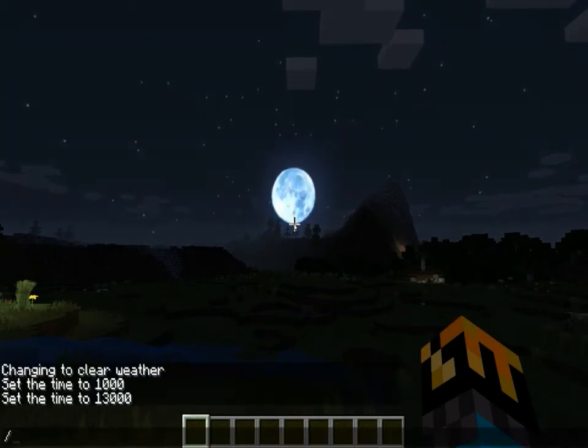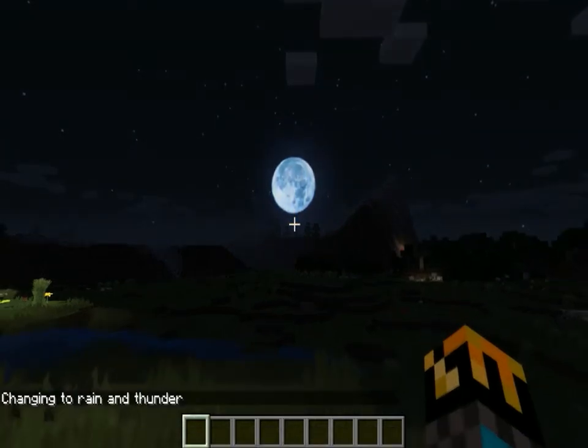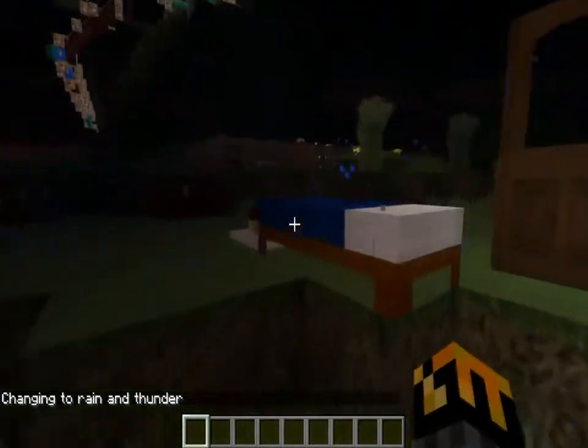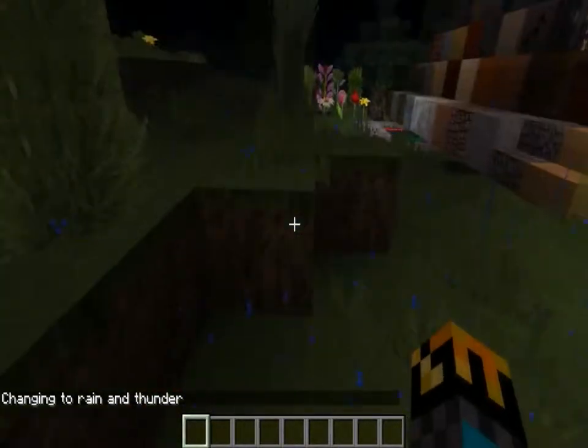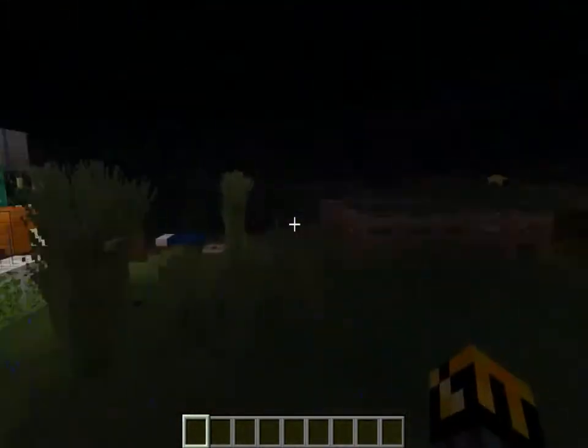That leads us into Category 6, Weather. We'll go weather thunder and it'll start to rain. As you can see, it has round little droplets, which is cool. And there's a little more rain than usual. It's looking alright — there's nothing too shabby about it. So we'll go ahead and go on to number 4.